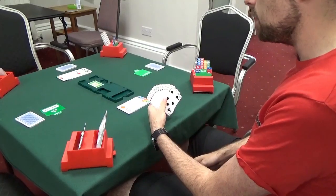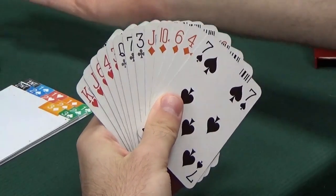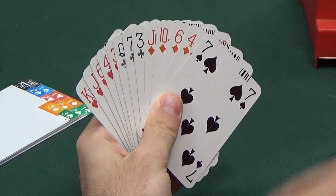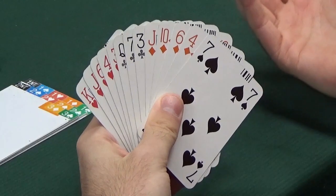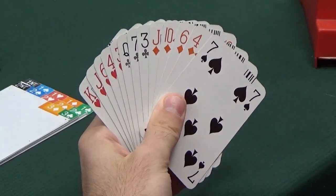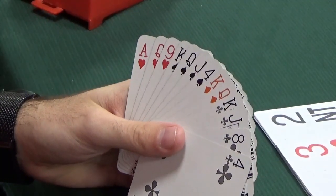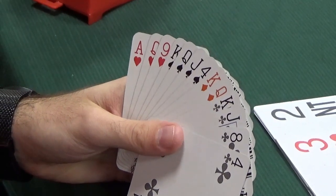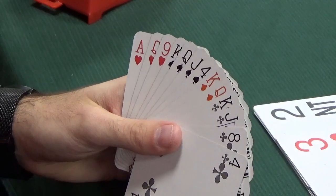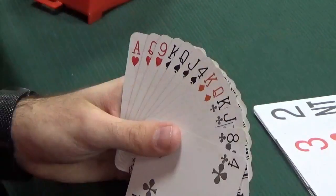As discussed before, we're going to bid three no trumps next. Notice there is a trap with transfers - when you transfer, you bid the suit below the suit you actually want, and your partner bids your suit. So looking at the three heart bid, you might think your partner has hearts too - but that's not the case. Our partner bid three hearts because we made them bid three hearts. The temptation is to bid four hearts, but you don't know you have a heart fit, because they might only have two hearts - they were made to bid three hearts. So you return to no trumps and leave the decision to your partner. Partner's transferred, they bid three no trumps, concurrent with a five-card suit. We've got three hearts, so our partner's got five - eight together - so I would bid four hearts rather than three no trumps.